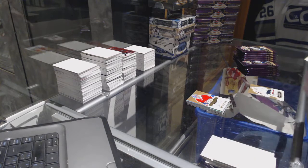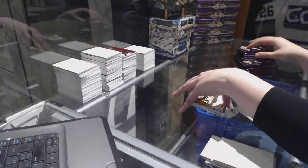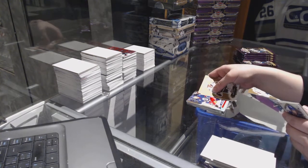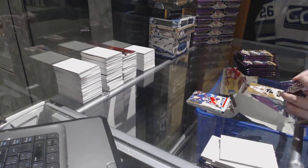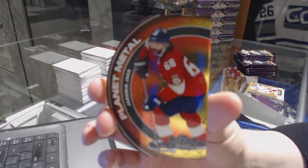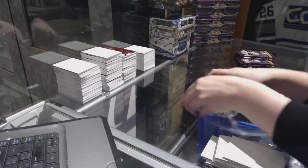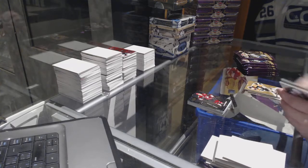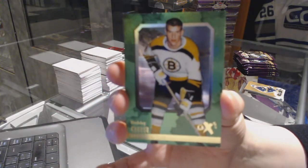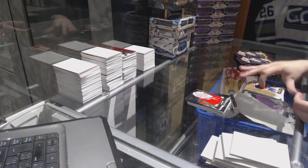We've got a Rookie Otto number to 499 for the Pittsburgh Penguins, Oscar Sunqvist. We've got a Retro number to 25 for the old Winnipeg Jets a.k.a. the Arizona Coyotes, Evgeny Dadonov. Planet Metal for the Florida Panthers, Eomir Yager. Metal Universe for the Arizona Coyotes, Jacob Trouba. We've got an EX for the Boston Bruins, Bobby Orr. Metal Universe of Carey Price for the Montreal Canadiens.